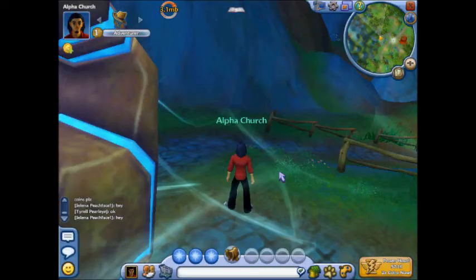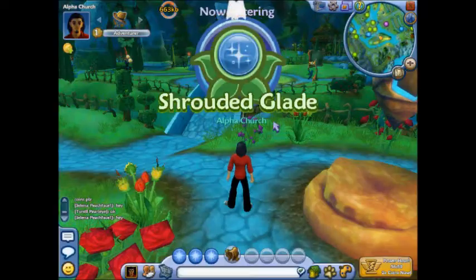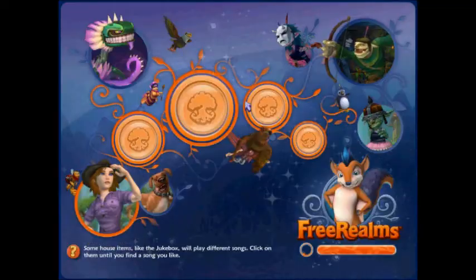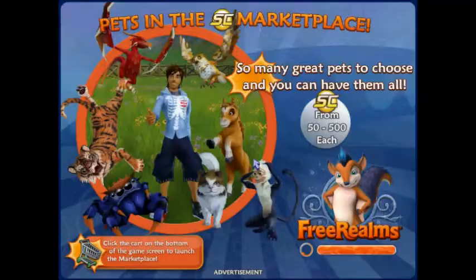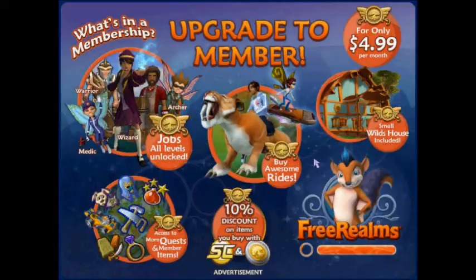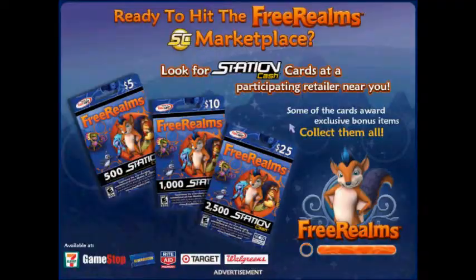The warp stones are at every location — they bring you to the different towns or cities, like Briarwood or Snow Hill. So once you're done that, you should become a level 2 and then you can start looking for collections.